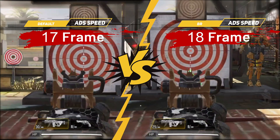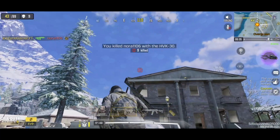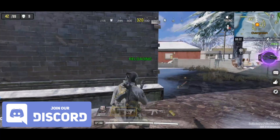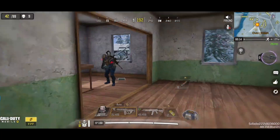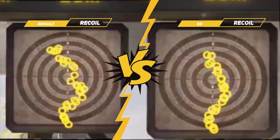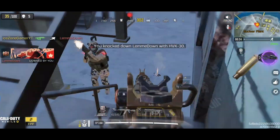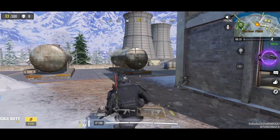Let's see how this BR build performs. First, let's test the ADS speed — it is almost the same as default, which is fast among assault rifles. Next, let's compare the recoil patterns. Even though we have improved the weapon recoil in both dimensions, it is still not the ideal pattern for recoil control. In game, up to 30 meters the recoil is fine and controllable, but beyond 30 meters it becomes really unstable and hard to control. The damage range is exactly the same as the previous MP build, so no need to compare again.